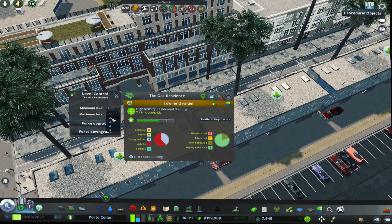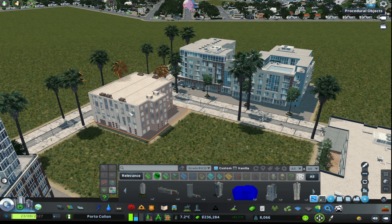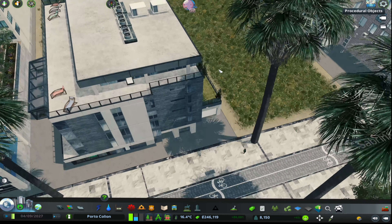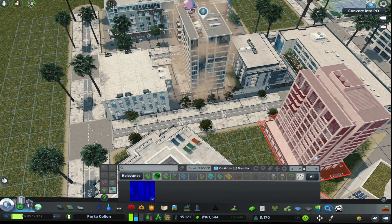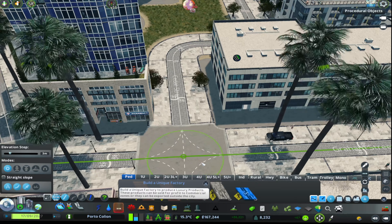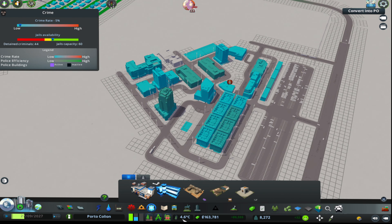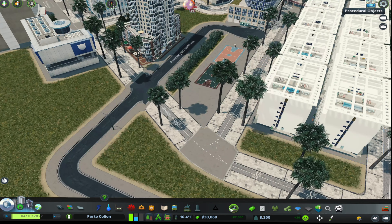That's something very confusing about the game, because there are a lot of complaints about land value when talking about residential buildings and lack of workers when talking about commercial. I tried to deal with that by forcing them to level down — this didn't work. I then tried to convert them to RICO buildings before plopping them to the grid — this didn't work either. I'm still dealing with it; most creators I found don't really care about that, they just hide their complaints and only worry about aesthetics.